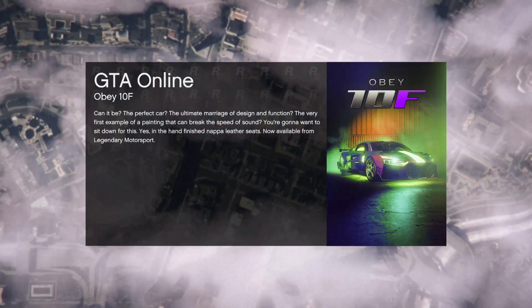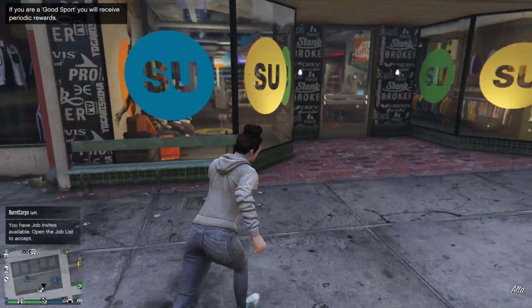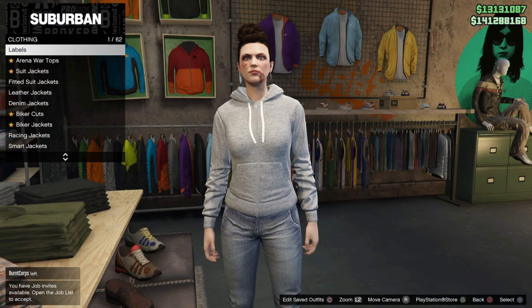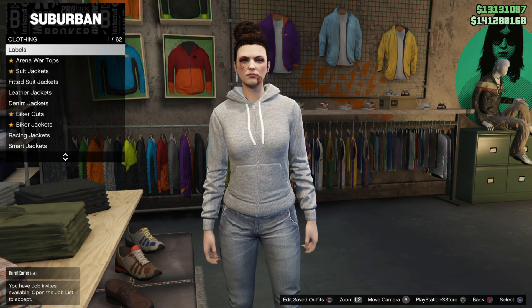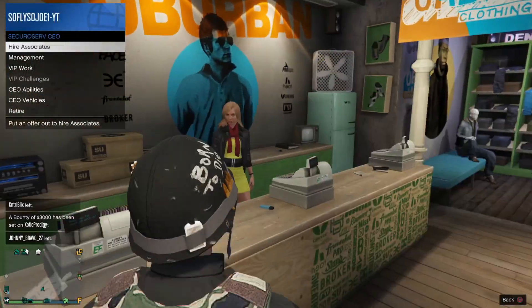As soon as you guys spawn in, you're not gonna have your CEO outfit on. Quickly run into the store and hit right on the d-pad. This pie menu will close. Now you guys want to wait right here on the screen until it kicks you off.